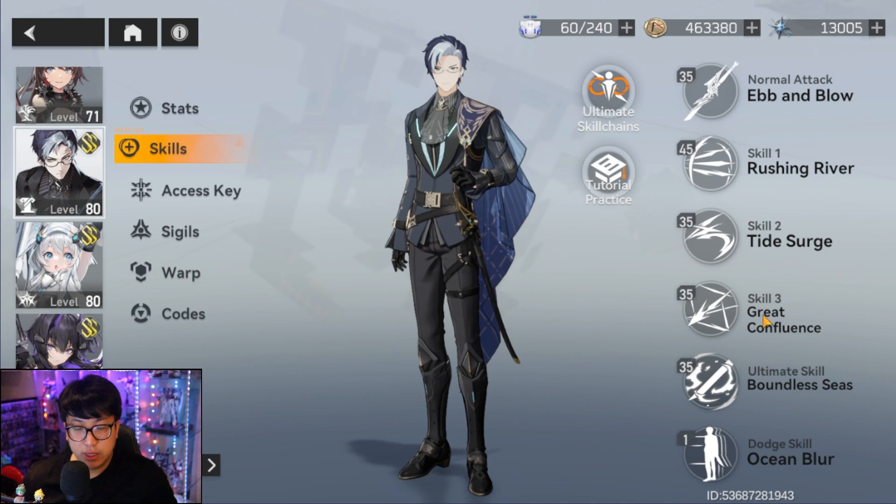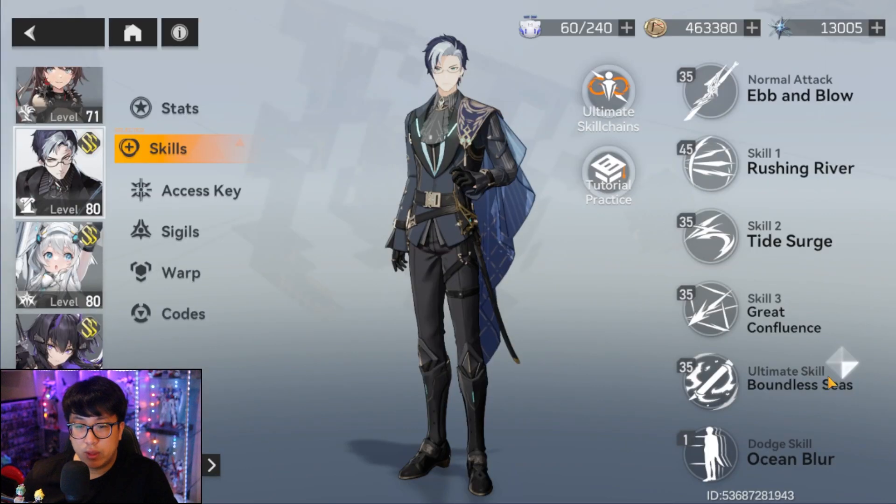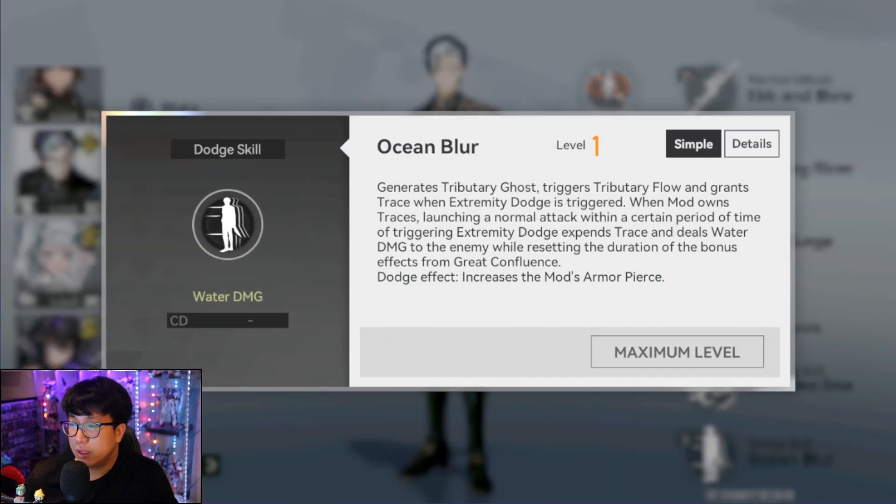The ultimate generates a Flow Blade and slashes with it, dealing water damage over a large area. It increases team members' water damage and melee damage, and gains ultimate skill charge when Oceanus or a teammate triggers an extremity dodge. For each clone on the field you boost water damage by six percent and melee damage by six percent, lasting ten seconds. The alt is recharged by eight percent every time Oceanus or a teammate triggers a perfect dodge, and this can be triggered once every two seconds.